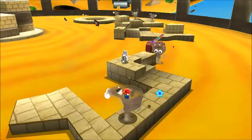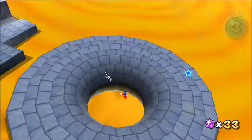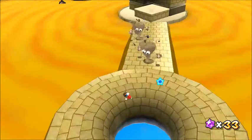On the same planet, you'll also find Tweesters — tornadoes with googly eyes. They can't hurt you as they launch you in the air, which makes them useful for collecting those purple coins. Although the one spinning boulders could potentially damage you if you're not careful.